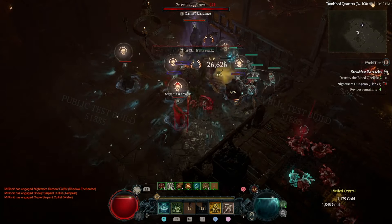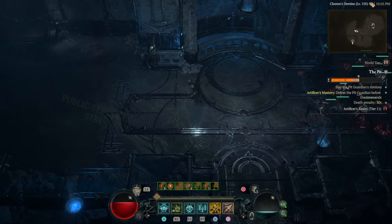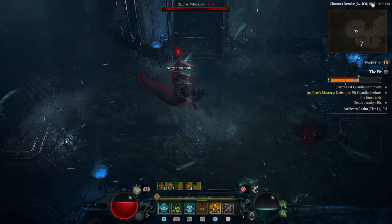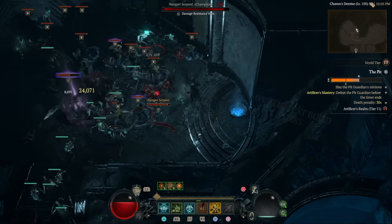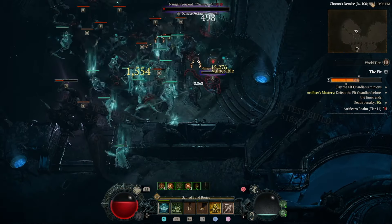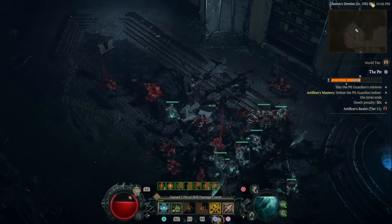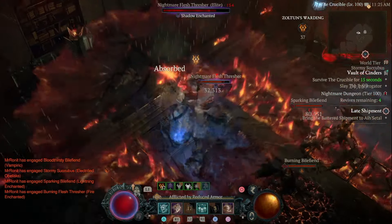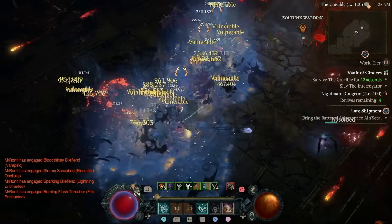For me this is the perfect hybrid build between actively doing something yourself and letting your minions take care of everything, and I've never had so much fun playing Diablo before. In this video I'll cover the core gameplay loop, the skill tree, the paragon board and show you some of the gear including the new masterwork system I'm using, so you can use this yourself in the public test realm or in the future in season 4.